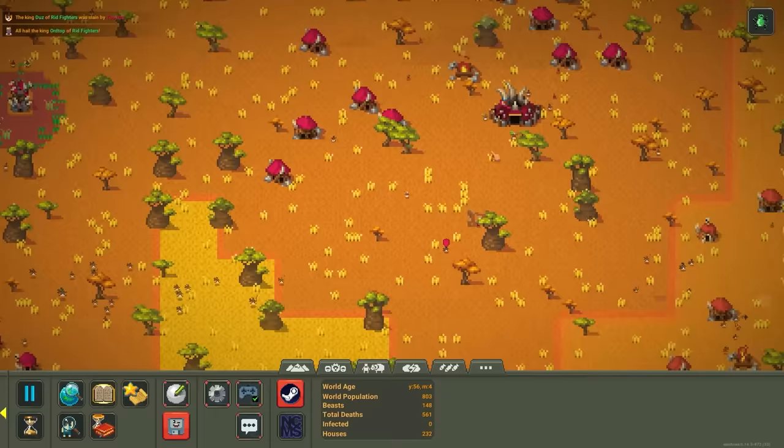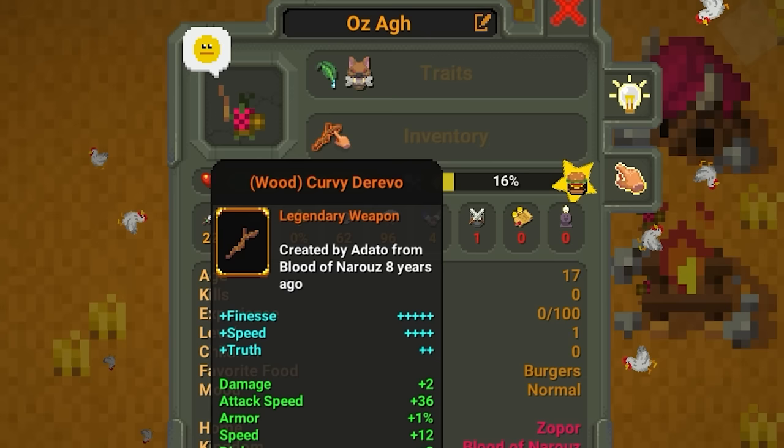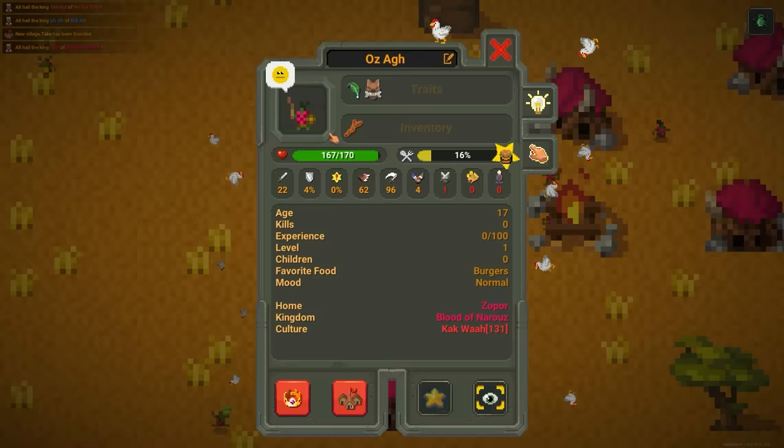The orcs are just continually fighting, but that's great because they're going to keep expanding — they've got room to grow into and they're going to use it. The leader of this particular army has a legendary stick — I'm pretty sure that's as good as sticks can get. It's got finesse, speed, and truth. So these guys are actually working really well with the little resources they have.